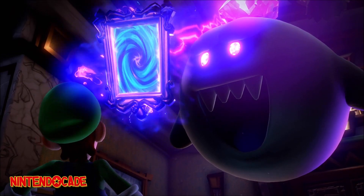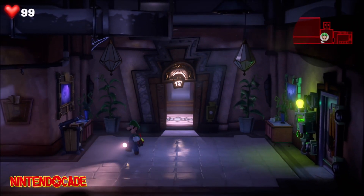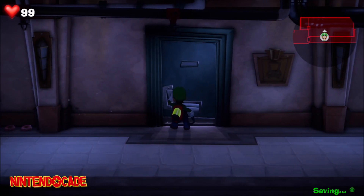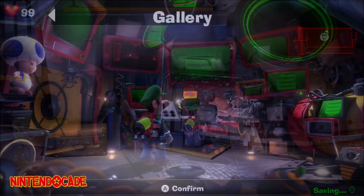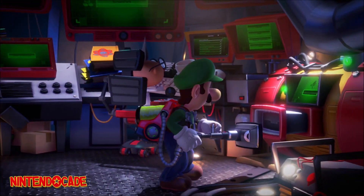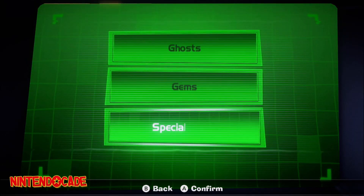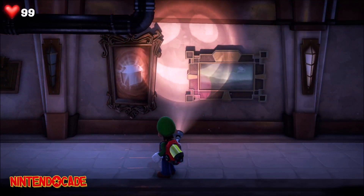If you already have access to the gallery, be sure to head to floor B1. Exit the elevator and move toward the left, pass the hallway, and enter the first door you see. Head into Professor E. Gadd's lab, and here you'll select the gallery option. A menu will come up — select Special Items. Here you can select Equip, and that's all there is to unlocking the new Flashlight Type-P feature.